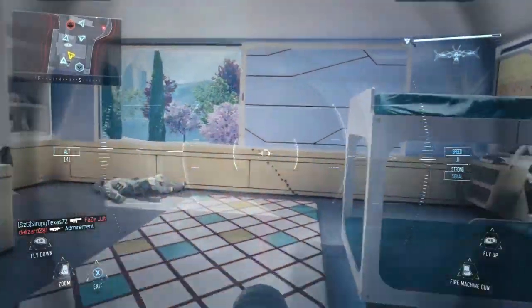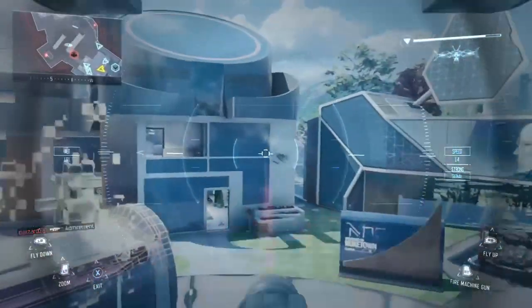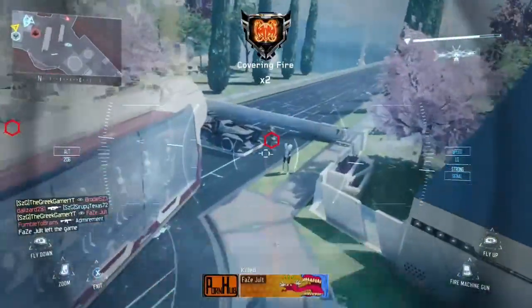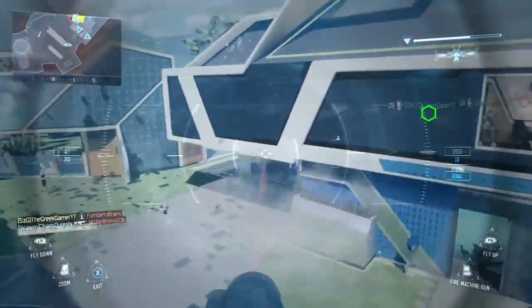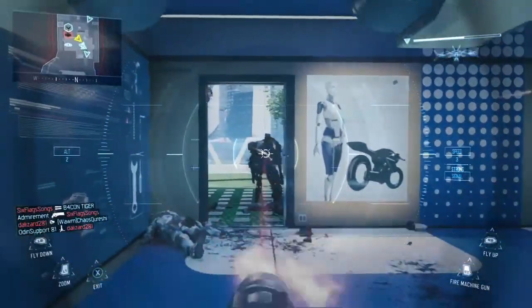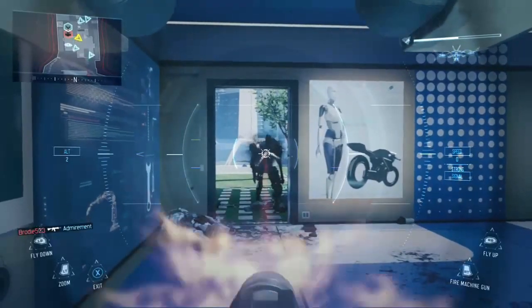Now here's some gameplay of me playing Nuketown Safeguard. You're going to see the score at the end is 66-4. This was a good game — I got a Nuclear — and this was on Saturday the 9th, which was about two days after the game came out. So obviously it's a really good gameplay. As you can see, I'm playing a mix of the objective as well as everything else.